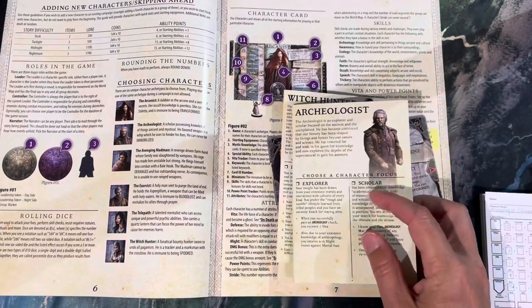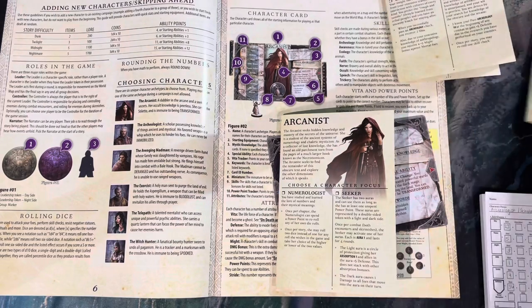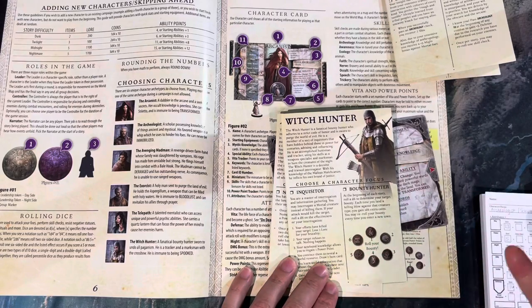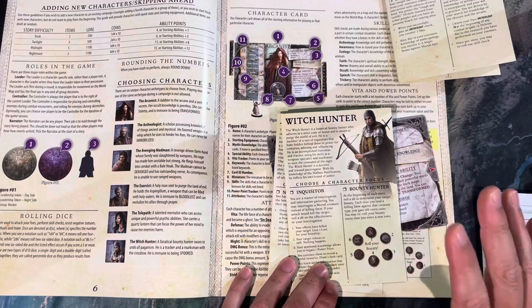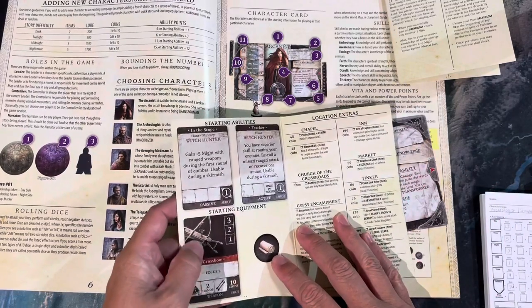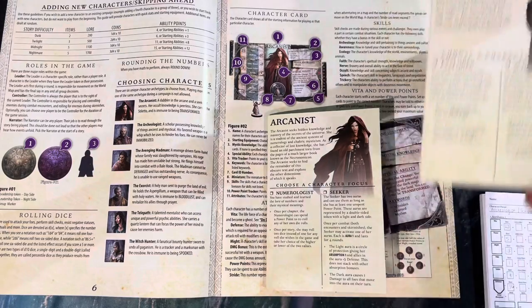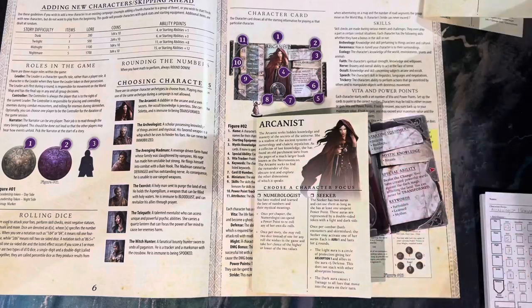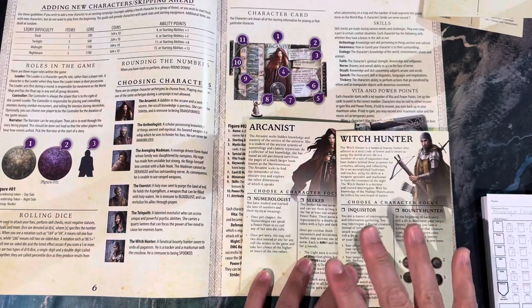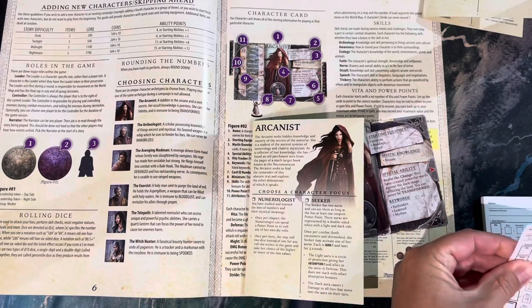The three characters I'm going with are the Arcanist, the Witch Hunter, and the Archaeologist. I strongly considered the Avenging Wild Man for his ability to focus on particular monster types and deal additional damage, and his ranged crossbow appealed to me. But ultimately that's why I went with the Witch Hunter - I really wanted someone in the party with a ranged weapon.